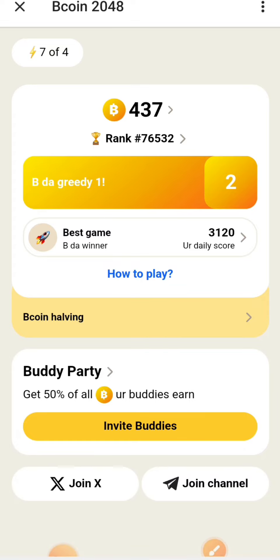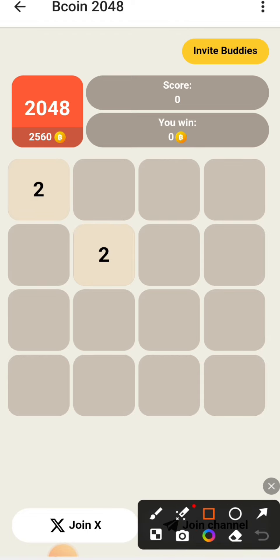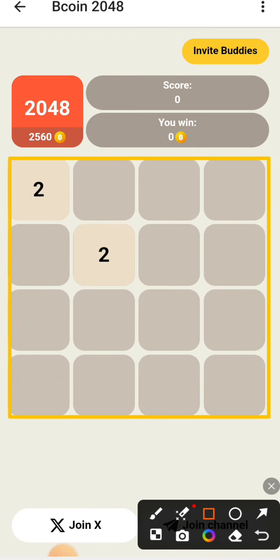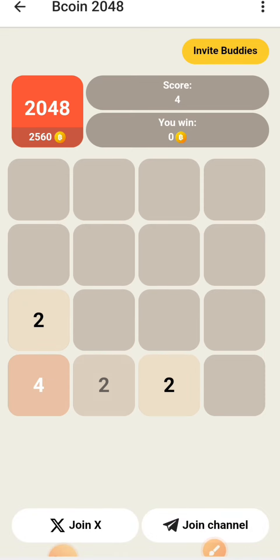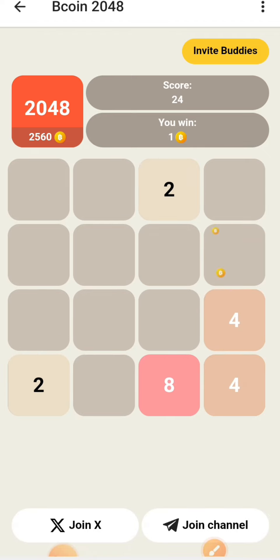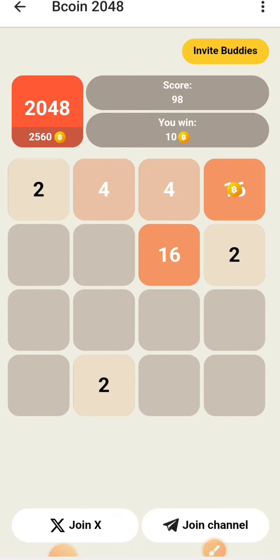After a few seconds your game will load. It's a game where you should flip the boxes and try to reach 2048 points. My max score is 2560. I'll show you how — you merge the same numbers together, like this one and this one.